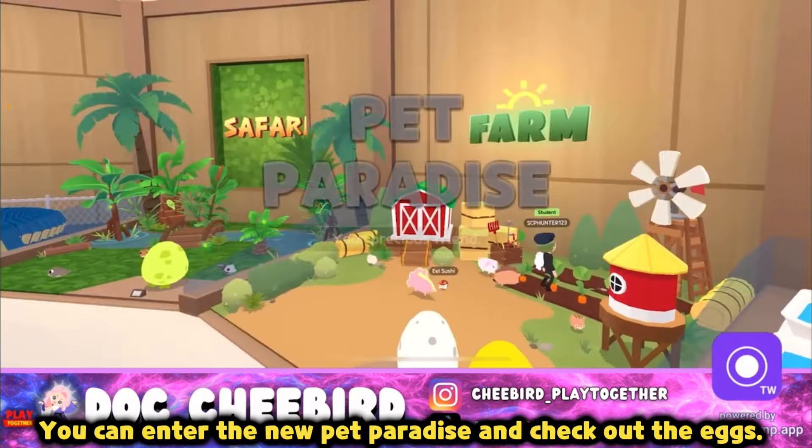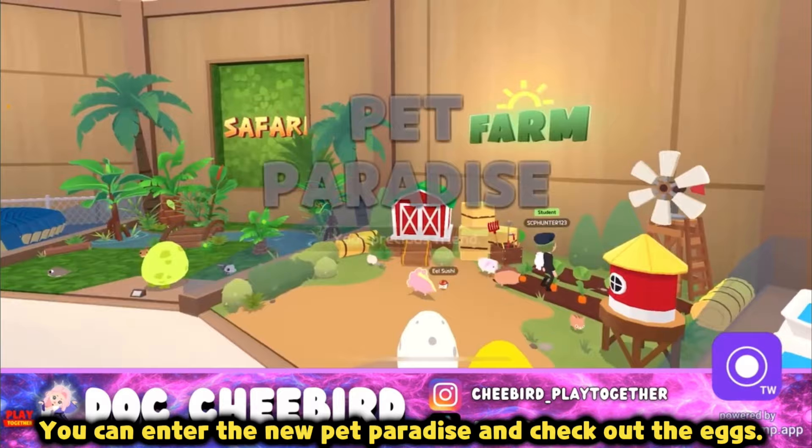You can enter the new Pet Paradise and check out the eggs. There are three ways to have the Retriever pet.